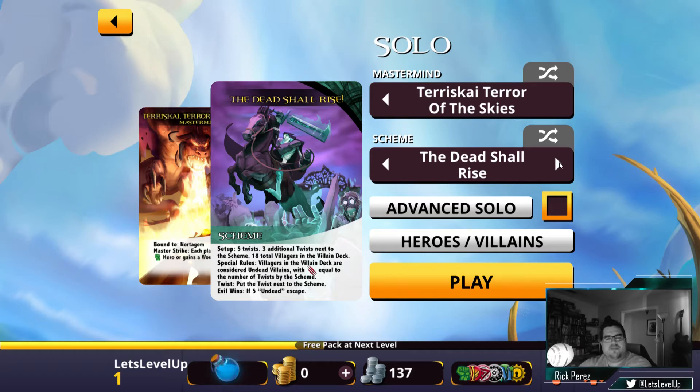The Dead Shall Rise — set up five twists, three additional twists next to the top scheme, eighteen total villagers in the villain deck. Villagers in the villain deck are considered undead villains with strength equal to the number of twists by the scheme. Put the twist next to the scheme if evil wins. If five undead escape, evil wins. Okay, I like that. That's cool. And let's see our heroes and villains.